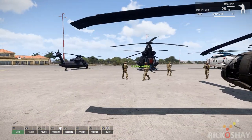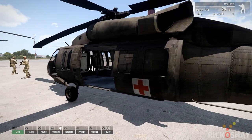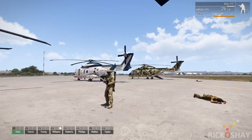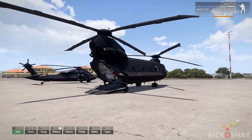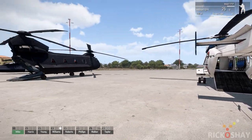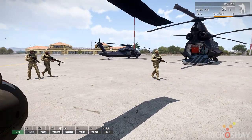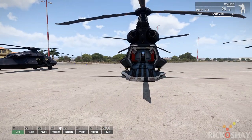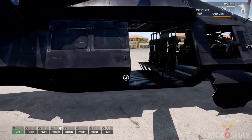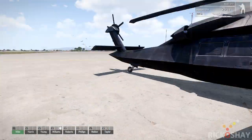You have about six different choppers that you can use for the medivac process. The most appropriate one would be the RHS UH-60M. You've also got the Ghost Hawk and two variants of that, and two variants of the CH-49. Some are much more appropriate to use — this one is obviously the best because you've got a nice floor space, but the others would stagger the body bags at a diagonal across the floor going down the length of the chopper, or lying 90 degrees to the fuselage direction.